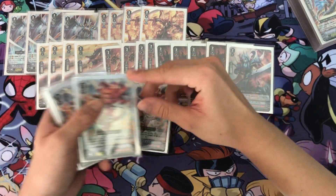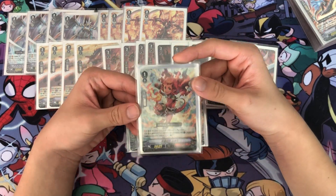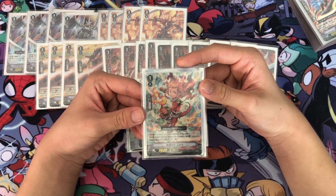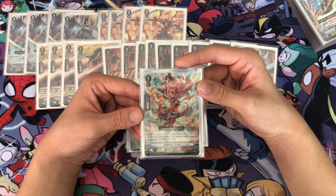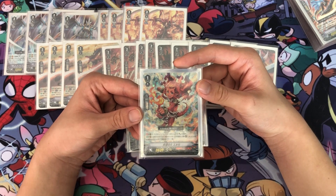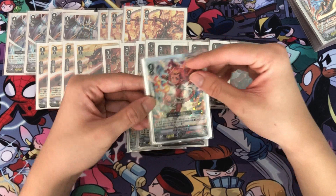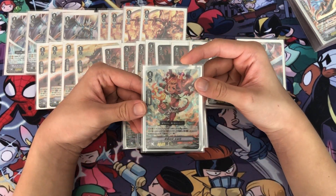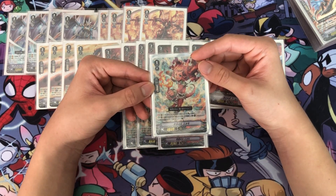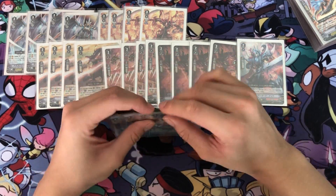For Grade 1, I play 4 Flame of Hope Aermo. The first skill is Continuous, Vanguard Circle — during the battle that it boosted, this unit gets Power +3,000. The second skill is Auto, Vanguard Circle — when your opponent's rearguard is retired during your turn, retire this unit and draw a card and Counter Charge 1. The first skill allows you to boost for 11k, and the second skill lets you draw and Counter Charge 1, which is very helpful as this deck is counter blast heavy.